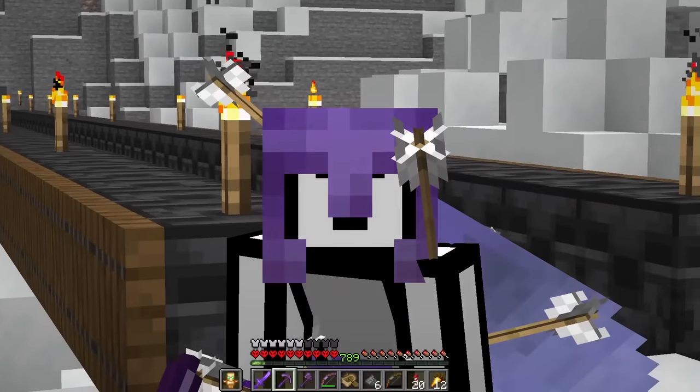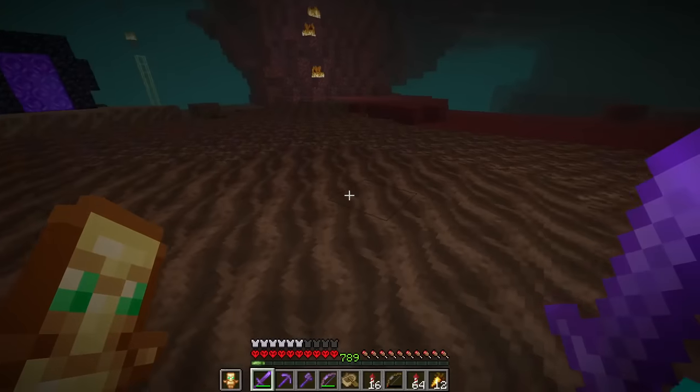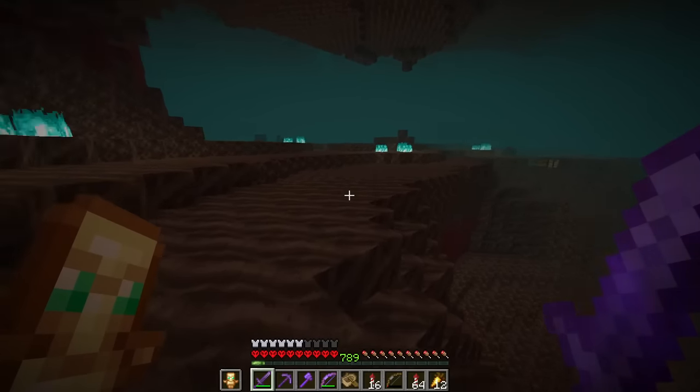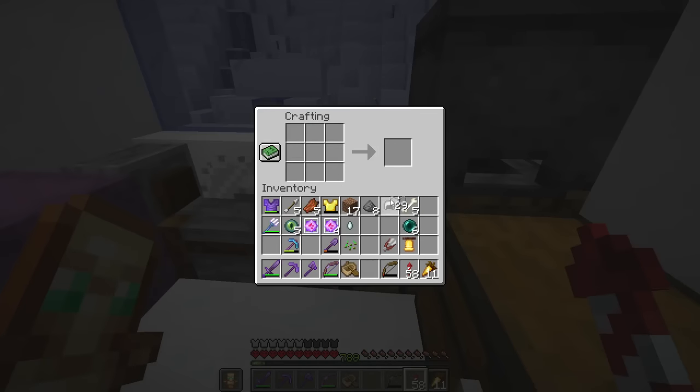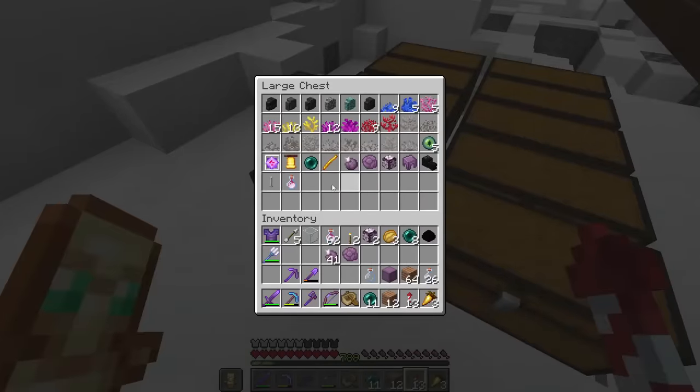Now it's daytime, so let's get our hands on some End items. We need ghast tears to make end crystals because we need to respawn the Ender Dragon for dragon breath. We craft end crystals, collect dragon breath in bottles, and also grab the precious dragon egg along with all the other end items.